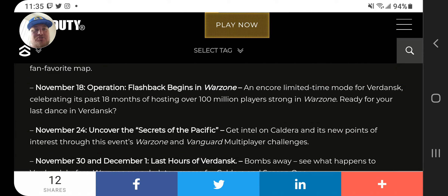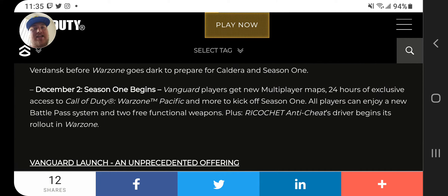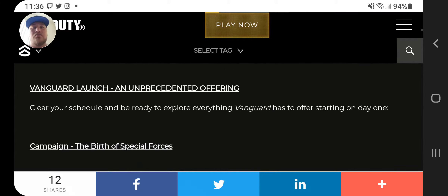November 18th, Operation Flashback in Warzone. So last days of Verdansk. Then December 1st. Here we go — December 2nd. Vanguard gets new multiplayer maps. 24 hours of access to Call of Duty Warzone Pacific, and more to kick off Season 1. All players can enjoy a new Battle Pass system and two free functional weapons. And the Ricochet Anti-Cheat rolls out then as well.